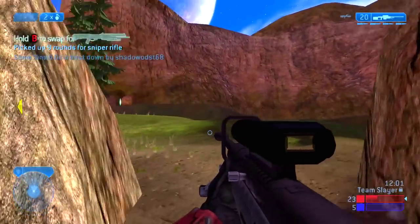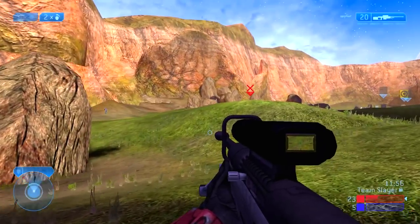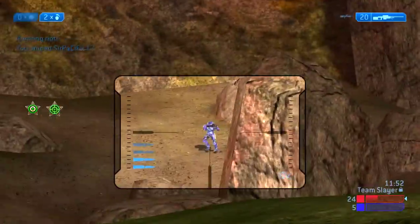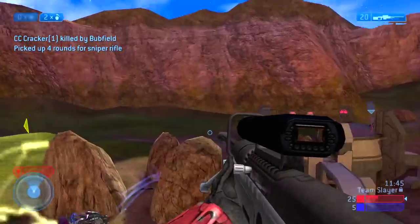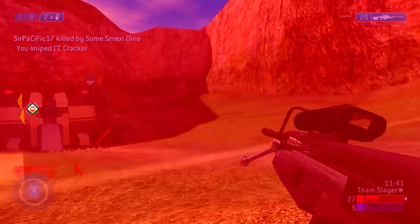In Halo 2 Classic, the sniper rifle has a range beyond which your shots are not accurate. That first sniper shot I fired there was slightly outside that range. Then I almost get run over by a ghost which flies me across the map, but I'm luckily behind cover.